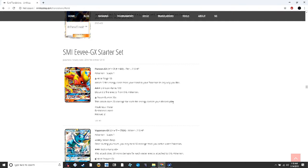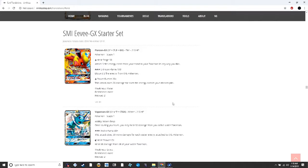The EV GX Starter Set includes Flareon GX — 30 damage for one energy and attach three fire energy cards from your hand to your Pokémon in any way you like, then Crimson Flame for 190 discarding two fire. Its last attack does 20 damage for each fire energy in your discard pile — pretty good overall. Vaporeon GX has an ability to heal 30 damage from your active water Pokémon once per turn. Hydro Pump does 40 plus 30 more — decent but not the best.